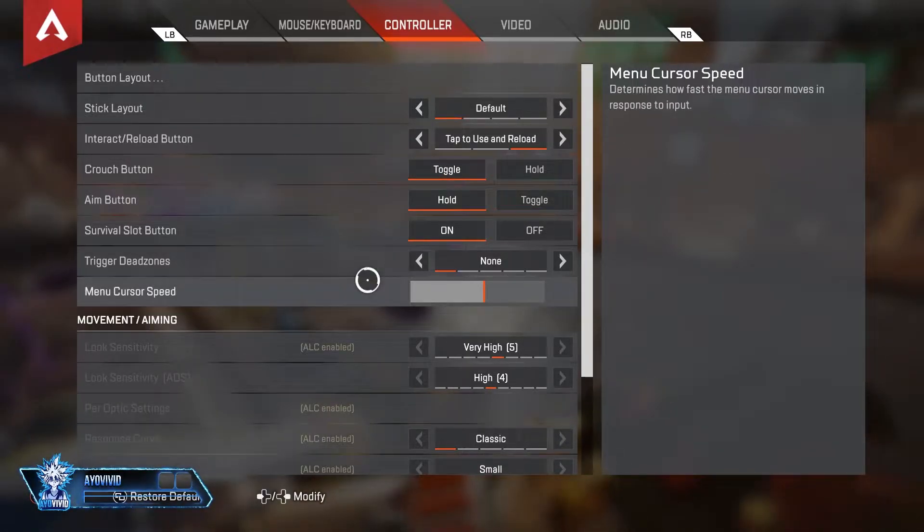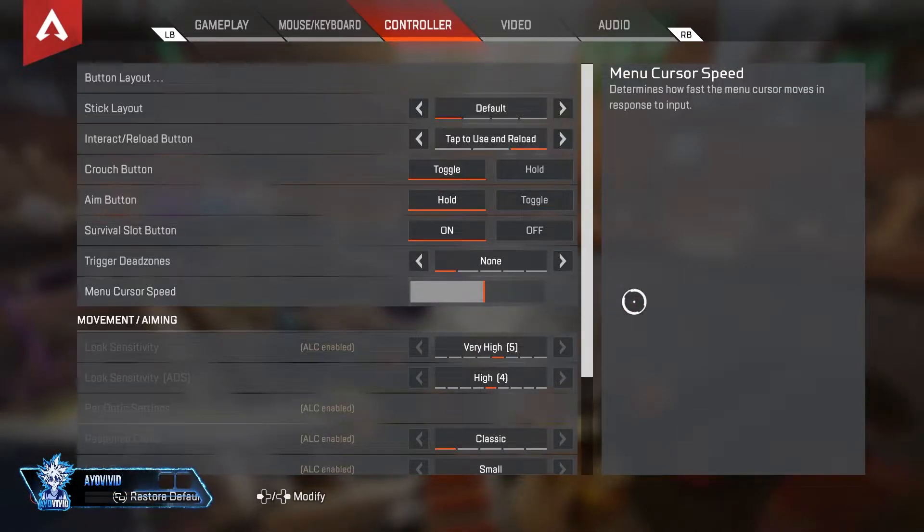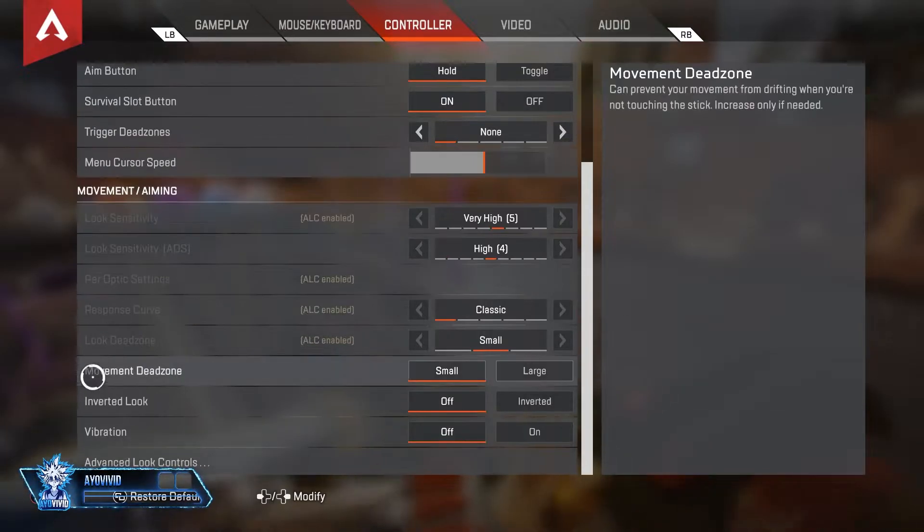Next is your menu cursor speed, and this is important for everybody who wants to loot boxes fast. We're not on PC — you can't move while looting, so we're sitting ducks every time. At least work on being fast inside the box: muscle memory, slide down, grab it, and go. Put it on halfway or more.